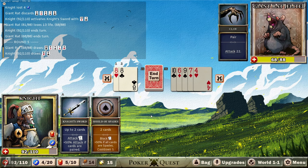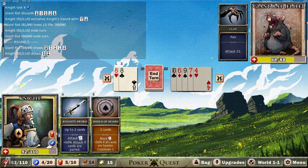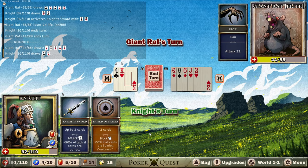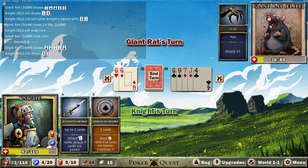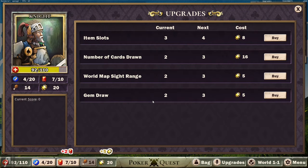Basically whenever he doesn't get a pair he's not going to be able to attack or do anything - this is his only ability. I'm going to attack for 24 life because with the Knight Sword ability I gain plus 50% attack if the cards are paired. I had two 8s there, so I was able to deal increased damage. He also doesn't have another pair, so I can just attack him with Reckless Abandon right now. And there you go - you are now dead. Thwarted.